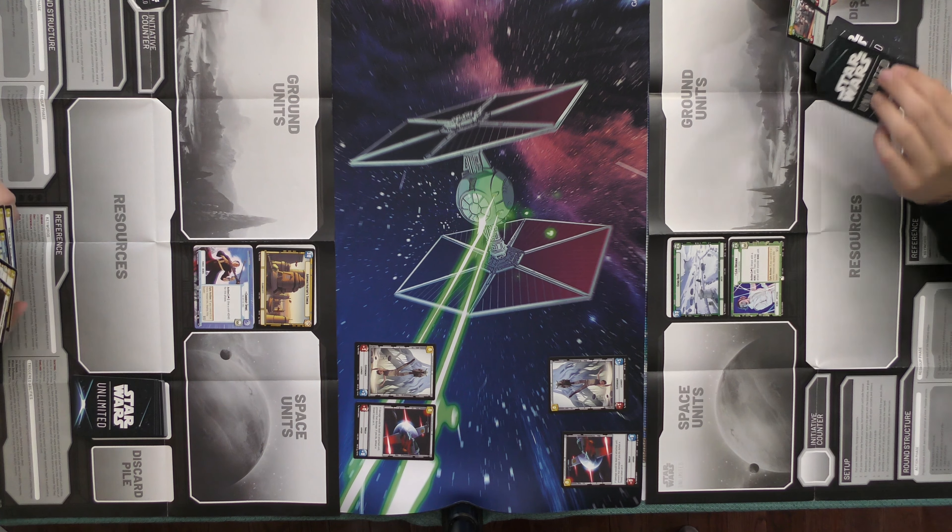I can't do anything now, so we reset. You draw two cards. You may pick one for a resource, and then you reset stuff. So back to the action phase.